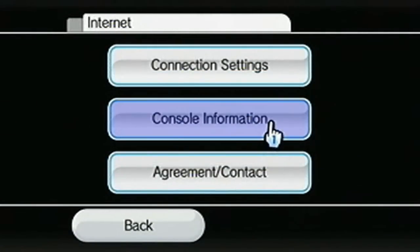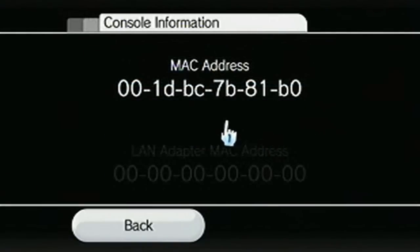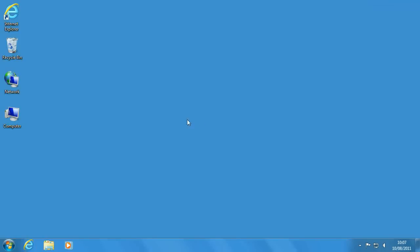Go into the second page of the Wii system settings, click Internet, and then Console Information to get your MAC address. Write this down or leave it on the screen somewhere where you can see it, because you're going to need it.